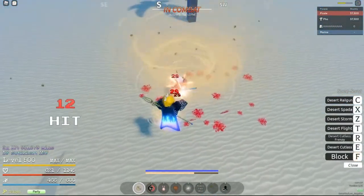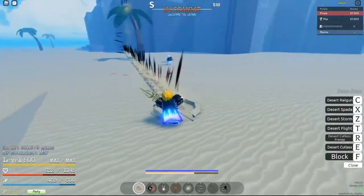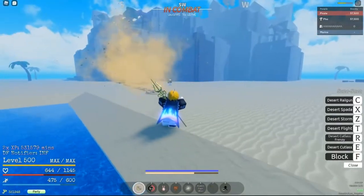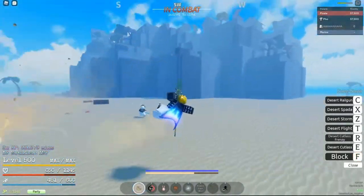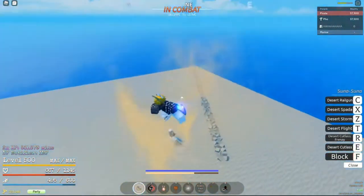Assuming it doesn't do as much damage with Mirror Ult and stuff, like the burn damage one — I guess maybe it's a setup for a combo. The desert railgun, I'm not sure.